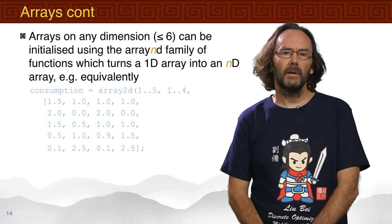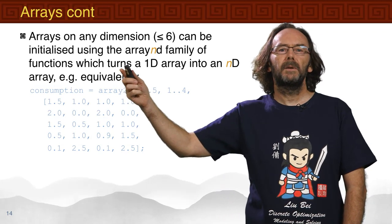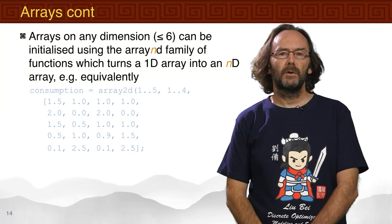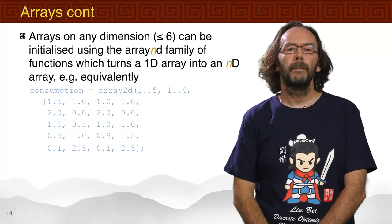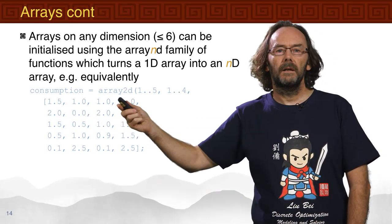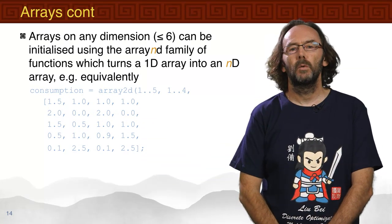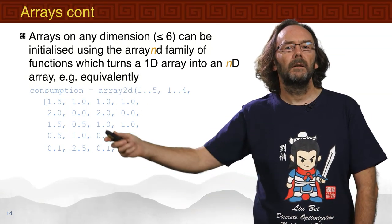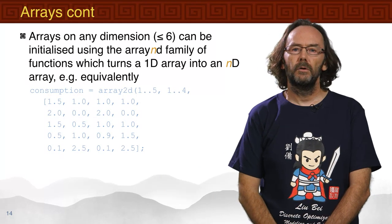The arrayND family allows initialization of arrays of dimension up to 6 by turning a 1D array into an ND array. Here's another way of building the consumption array: using array2d with first dimension size 5 and second dimension size 4, listing the 20 elements covering all five products. This is similar to how arrays are stored in memory in languages like C — it's just a way of viewing 20 numbers in a two-dimensional format.